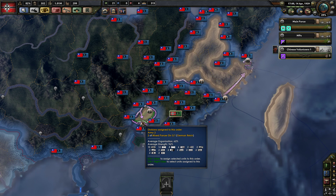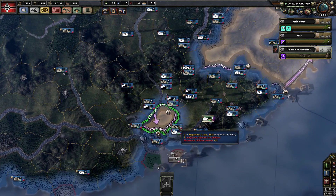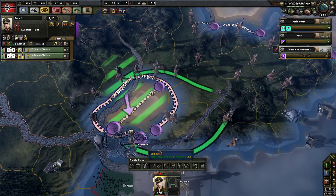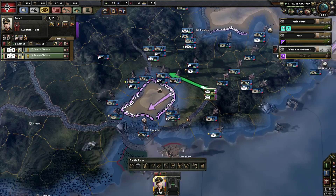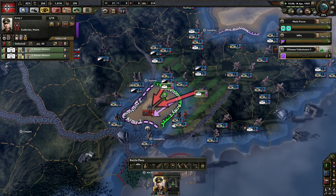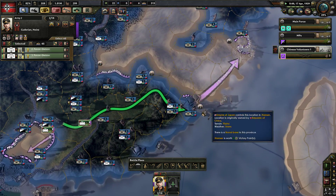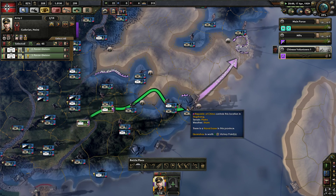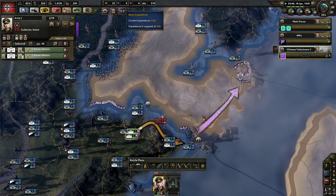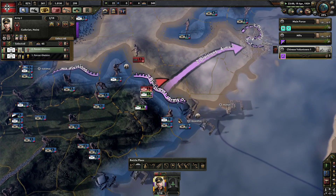Hello everybody, I am Count Christo and welcome back to Hearts of Iron 4 Black Ice Mod. Our new glorious panzer divisions are tearing their way towards the final Japanese pocket down here in the Guanshi Clique region. We're going to crush in here, take them out, then head over here to launch a lightning strike along these ports on the coast — should be easy enough. That will crush their resistance in the south by annihilating their supply base.